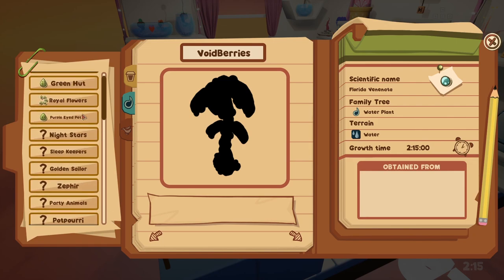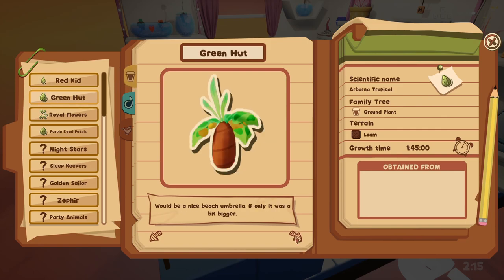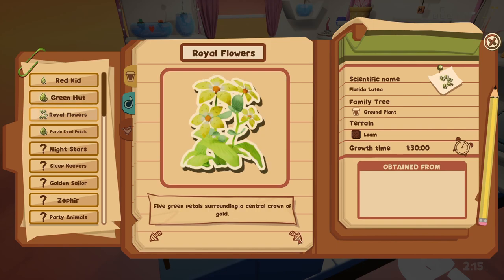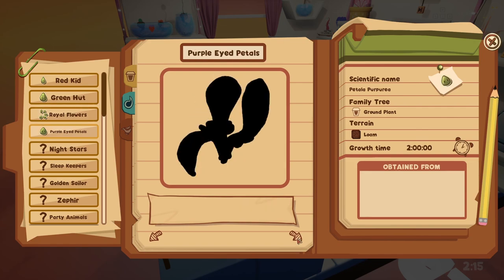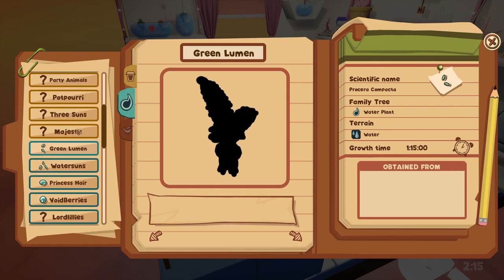If you ever feel a little lost, you can consult your trusty herbarium, which will provide information about the plants you unlock without spoiling what they're going to look like before they become fully grown — which I really appreciated, because I would get so excited to see what a newly unlocked seed would end up looking like. Like, what is princess hair going to look like? What are party animals going to look like? I had to know, and I was so excited to see them fully grow.